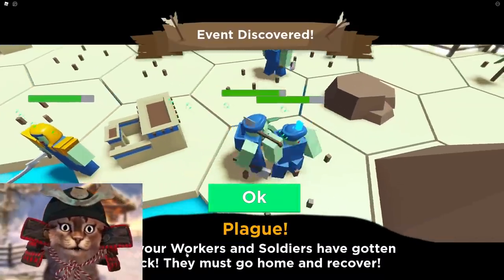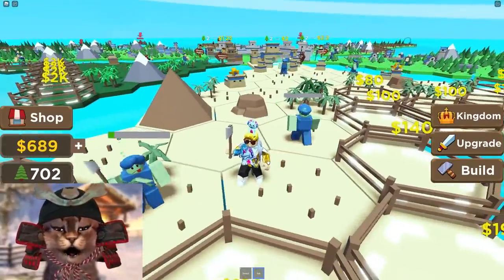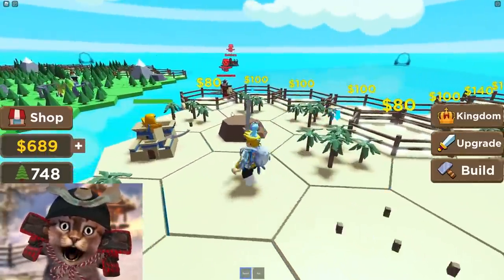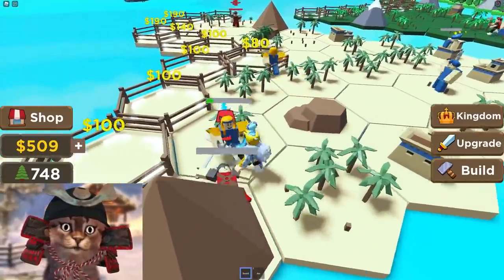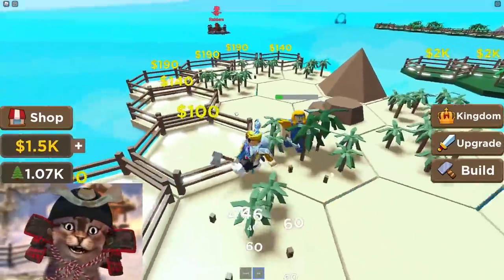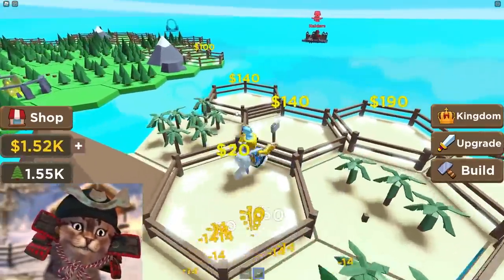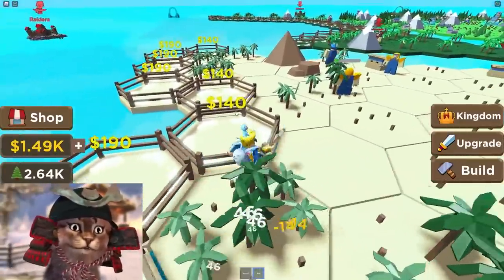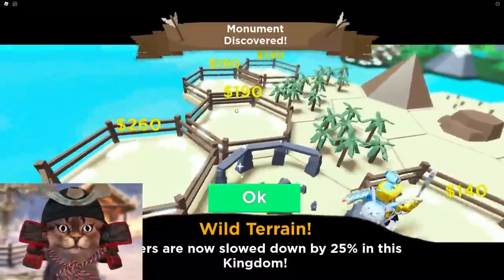Let's try to expand our land. Whoa — event started! All your workers and soldiers have gotten sick, they must go home and recover. We're getting attacked at the same time as having a plague in our village — that's literally the worst event that could happen! But at least we survived the raider attack. It looks like we found a cure — we must have a doctor. Dr. Gravy was on the case! Raiders are now slowed down by 25%.